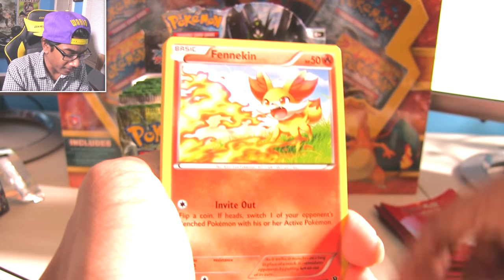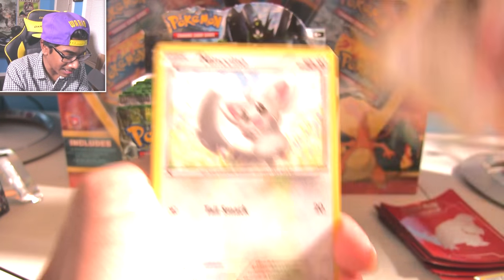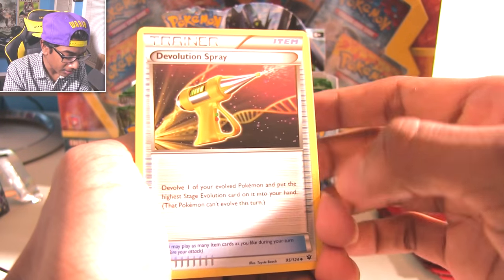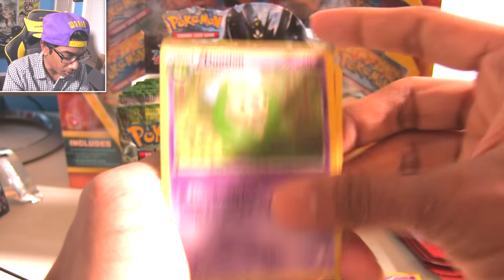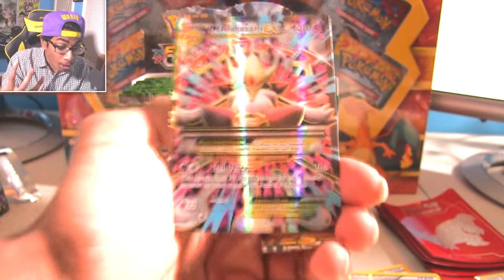Vullaby. Fennekin - nice Fennekin. Whismur. I swear you could see like a Xerneas in the background. Mincino. Gothita. Devolution Spray? What the hell - why would you do that to someone? Duosion. Whimsicott. Ultra Ball reversed. Oh, what? No!